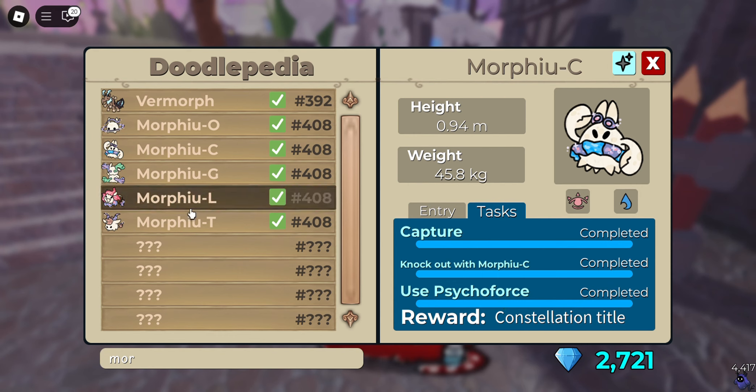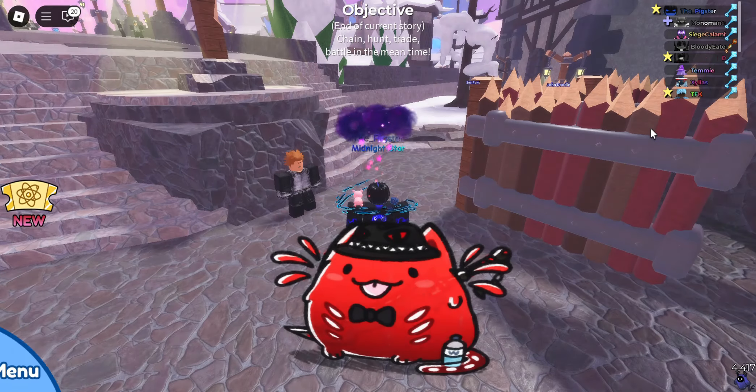One thing I recommend is buying the capture task — it's 500 gems, but Murphy is a really great encounter, so don't stress yourself too much, just buy it. Up here are its stats for each individual form.